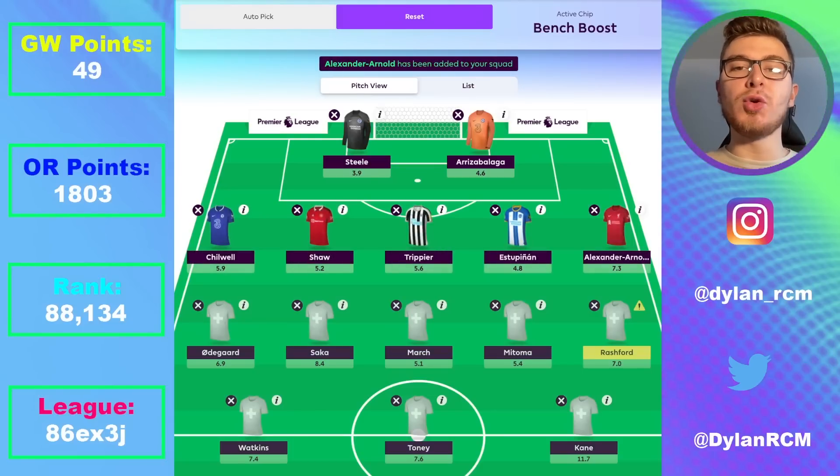The biggest change from this squad compared to the wildcard team I talked about is Trent Alexander-Arnold. He does face Man City away and Chelsea away, but I'm actually quietly confident of a clean sheet against Chelsea. Anything Trent gets against Man City will basically be a bonus — I think Liverpool will lose that game, but you never know in football. Liverpool have given Man City some problems in the past, and Trent is still a great asset whenever Liverpool keep a clean sheet or he gets an attacking return. He is always among the bonus points and has a great chance of massive returns.